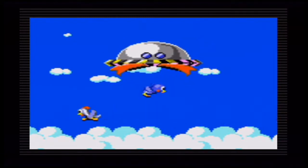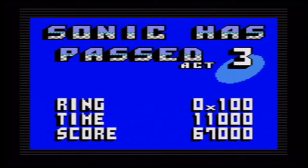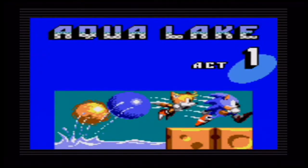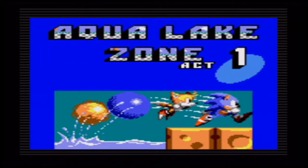The capsule looks very different this time — you just activate it by jumping underneath the capsule thing. You can free the animals, much like in the first game.